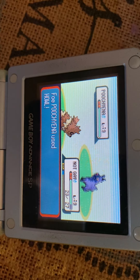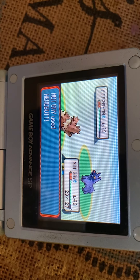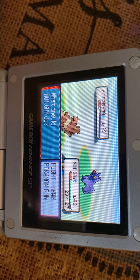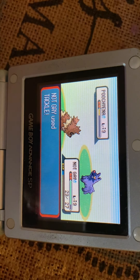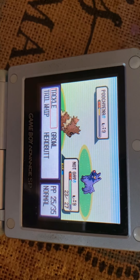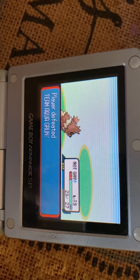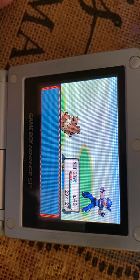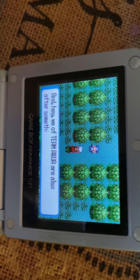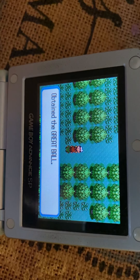Is this Poochyena gonna sweep my whole team? If he gets another Howl - wow wow. Literally he uses three Howls and no physical attack. I got lucky there. That's right, he'll let me go - a Great Ball, thank you very much. He's going to rest, one crisis at a time.